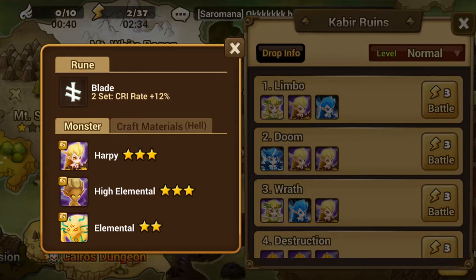Maybe if they are five-star runes from a scenario boss stage, they may help you. But those one, two, three, or four-star white runes from scenario? Not worth bothering.